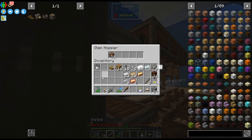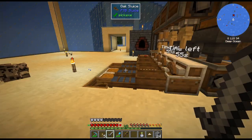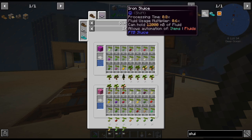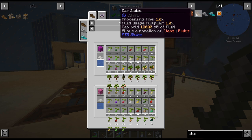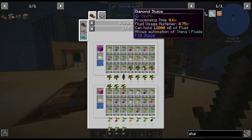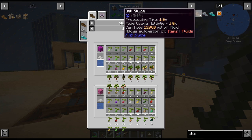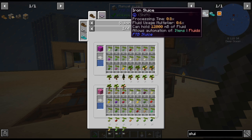I think we will probably get gravel and dirt maybe going into these automatically. Let me see the sluice. I would like to upgrade them, although I don't know — the processing time goes down a little bit, but the fluid is automated so the fluid usage modifier doesn't really matter. Allows automation of items — I wonder if this has an inventory?